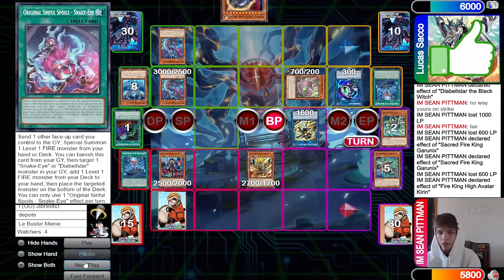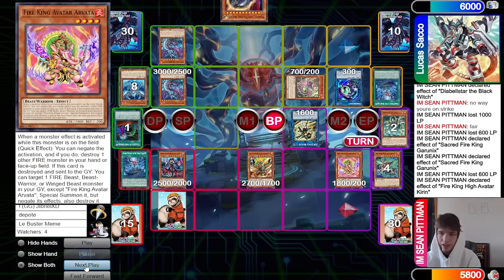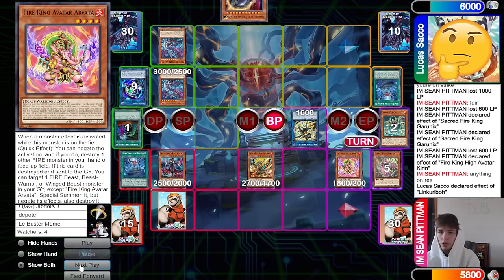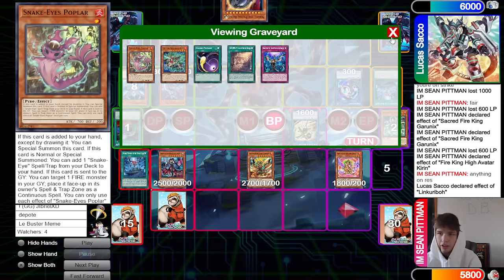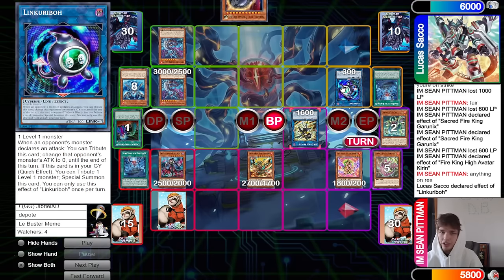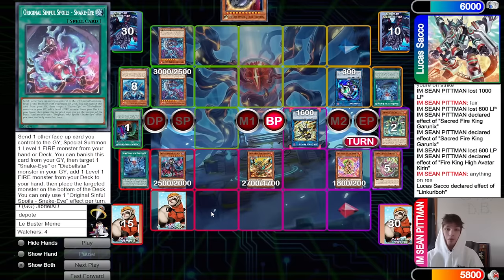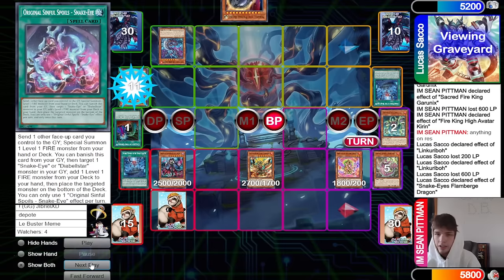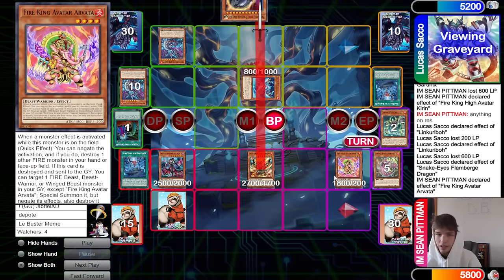Kieran attacks into Flame Burge, Kieran effect summons out Arvato. We're in the battle step, which means the turn player gets to attack before quick effects. We're in the battle step where we get to declare an attack before the opponent gets to do anything. We could have declared the attack with Arvato and it shouldn't have had a spot to activate Link Karibo. They beat over, attack Link Karibo effect, Garunix attacks over Flame Burge, and they get Flame Burge effect — we chain Arvato to try to stop it.